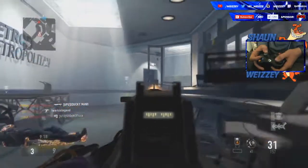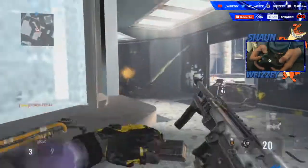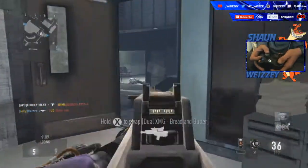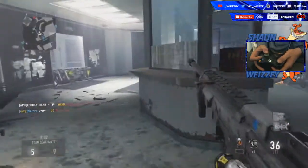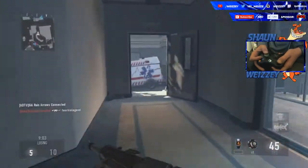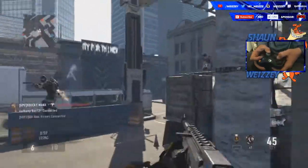Basically what claw does is you have your middle finger at the back — that's the one you shoot with — and then the index finger is the one you use to click the face buttons like A and B, as you can see in the face cam.